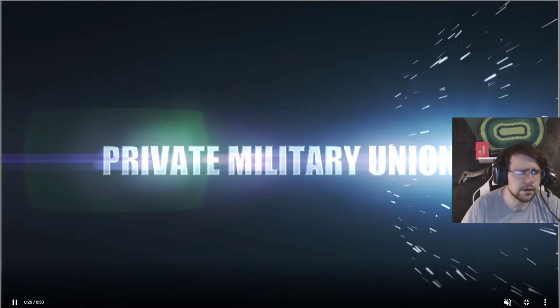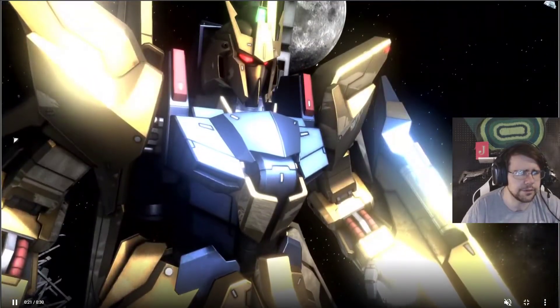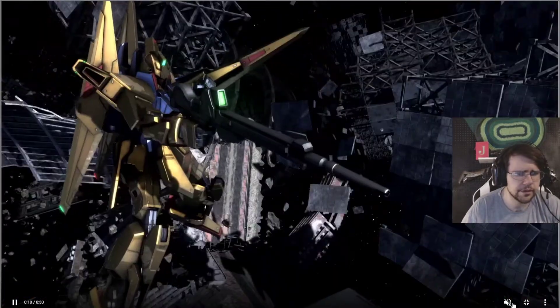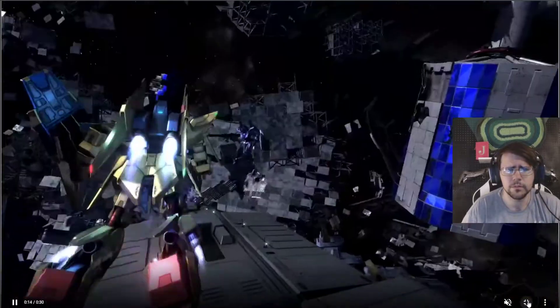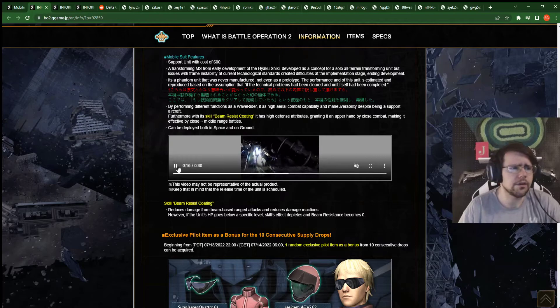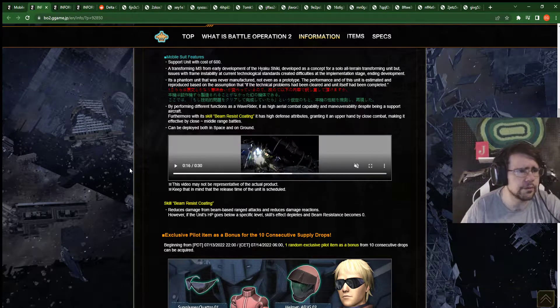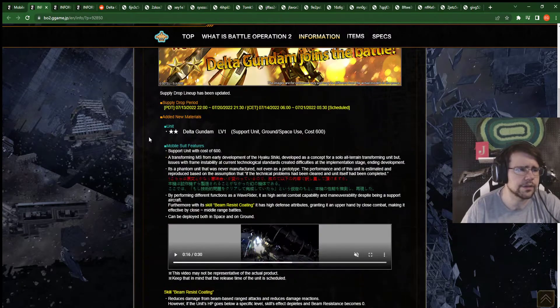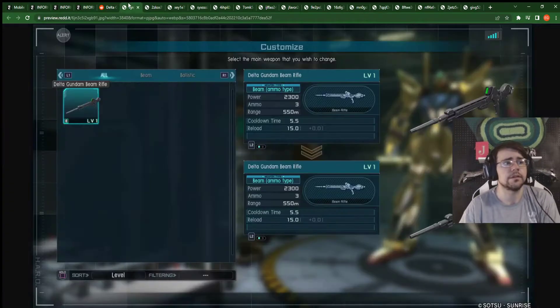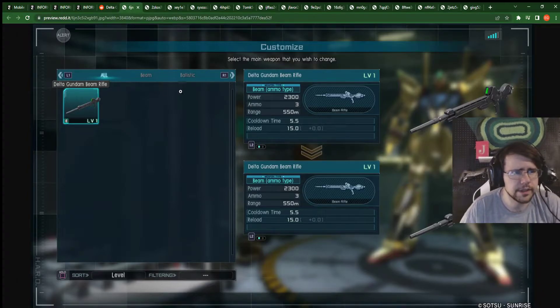Now, one claim that I saw, which I haven't seen anybody do yet — apparently its flying mode might have a dodge roll. I was kind of hoping we'd see that in the video. But yeah, apparently that might be a thing. So let's go ahead and look at the screenshots and see if there's a skill for evasion when it's in flying mode.